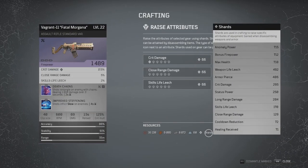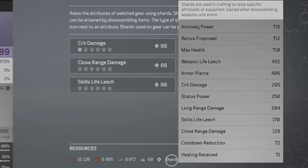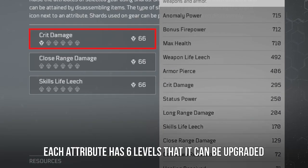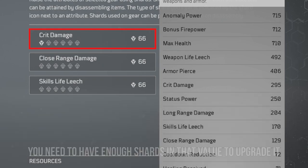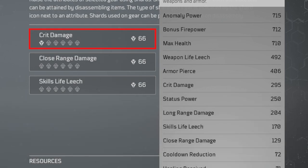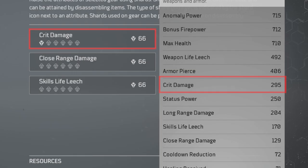Moving on, we have raise attributes. In this menu, we have access to increase the substats on a piece of gear. Each of these attributes has six levels which it can be upgraded. In order to upgrade your attributes, you will need to have enough shards in that category. For example, to increase the crit damage attribute, you will need to have crit damage shards. The game will tell you how much of each shard that you will need in order to raise the level. As an added bonus, if you raise the attributes of a piece of gear and then dismantle it, you will get back a portion of the shards that you spent.